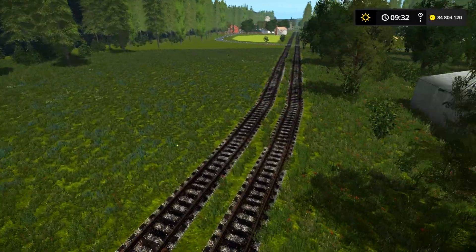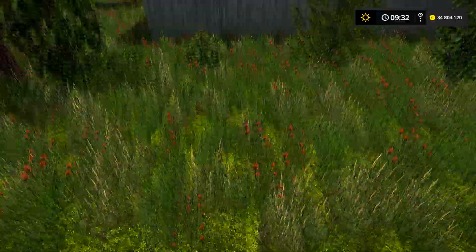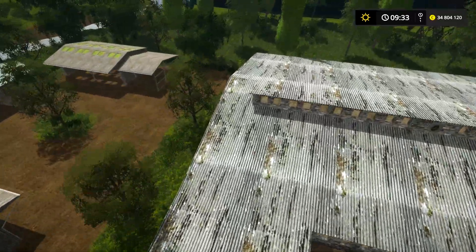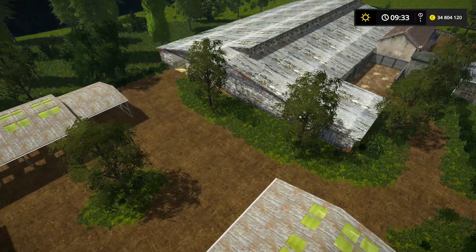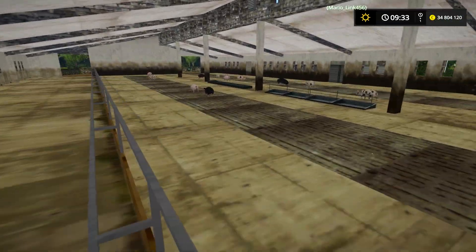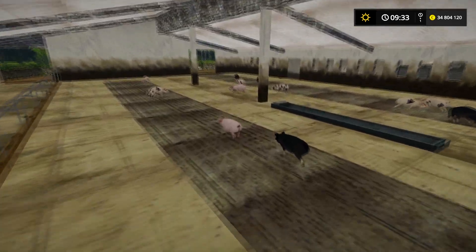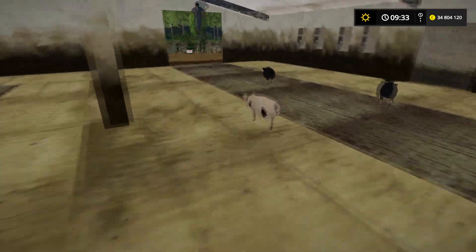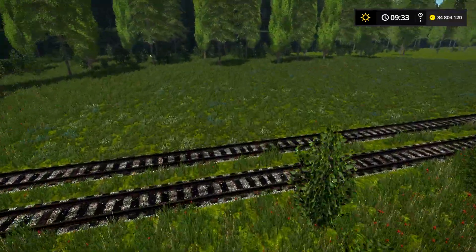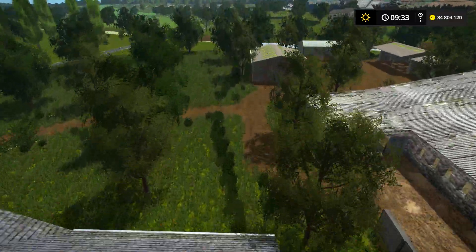Je pense que le train serait bizarre parce que les rails comme ils sont foutus — mais bref ouais c'est franchement c'est joli. Les cochons spawnent ici — c'est là les cochons, c'est une ferme. Mec les cochons, c'est énorme, regarde comment ils sont — c'est super grand pour eux. C'est dommage qu'ils peuvent pas aller dehors — il y a pas de prés donc ils peuvent pas. Ouais c'est bien, les cochons enfermés.